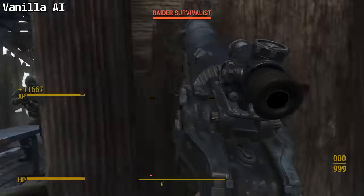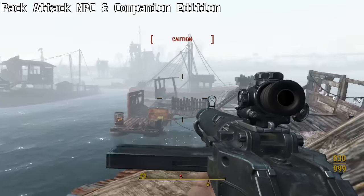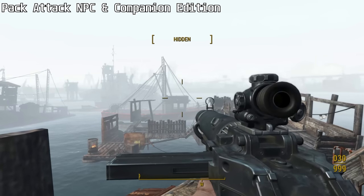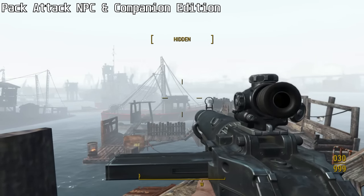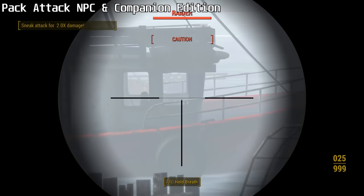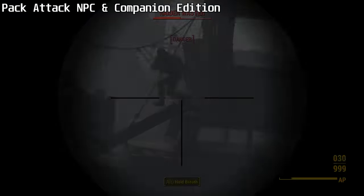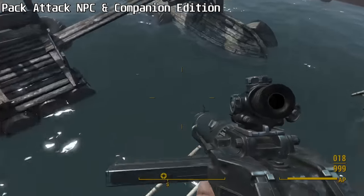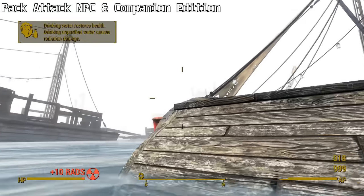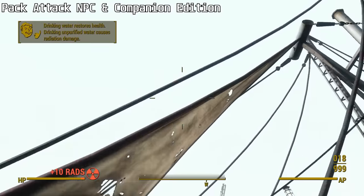The final pair of mods on this list, Pack Attack NPC Edition and Pack Attack Companion Edition, actually do use scripts to add new behaviors to Fallout 4's NPCs. So Pack Attack is the obvious choice, right? Well, these mods are the best of the bunch for sure, but they have their own Achilles heel: script latency. If you're already using other popular script-heavy mods like Sim Settlements 2, Tactical Reload, Crime and Punishment, etc., and you try adding Pack Attack on top of that, you could be in for trouble.